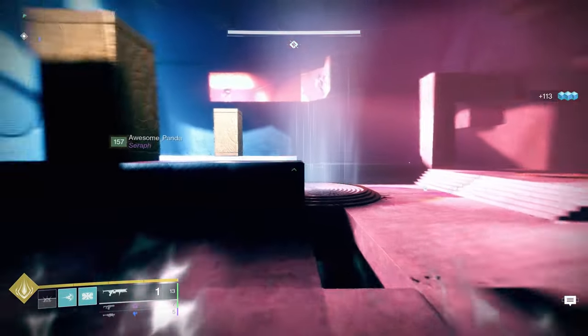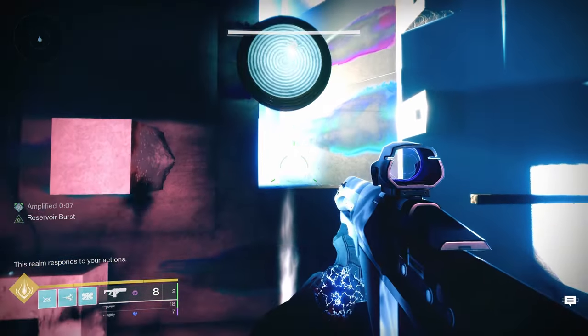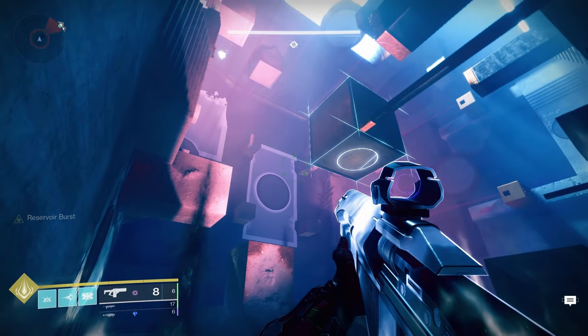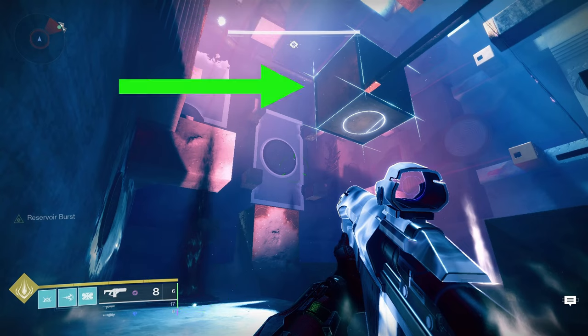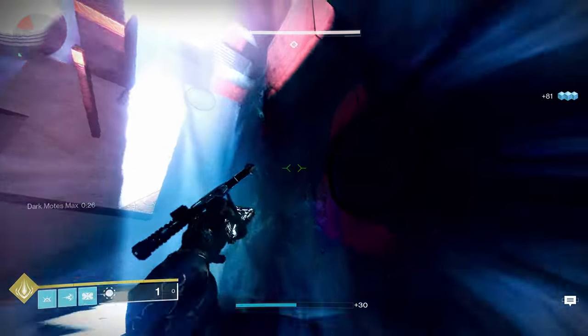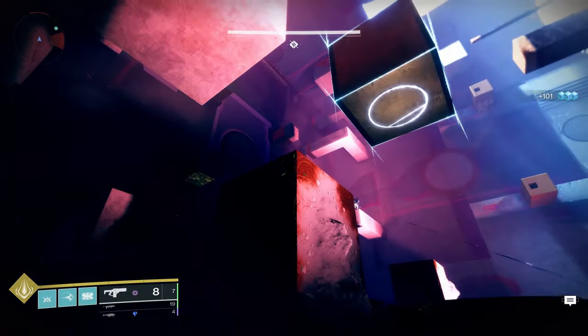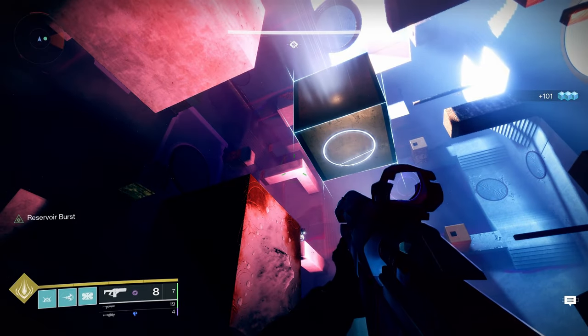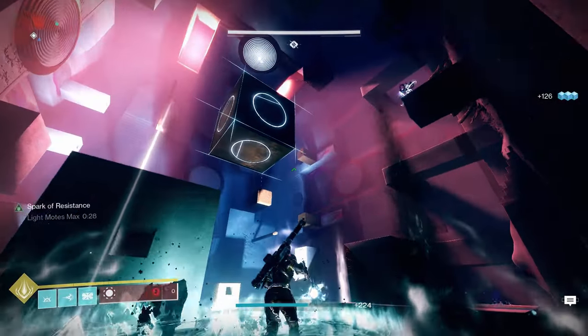Then jump onto the center platform and move on. You're actually in the same room, it's just rotated. Continue looking for Toland and which geyser he's marking. Toland is telling us which geyser to cleanse and therefore which motes to gather, and it also corresponds to the side of the cube marked by the arrow. By identifying the correct geyser, gathering the correct maximum motes, and going over to that correct geyser which has been marked by Toland and cleansing it, we are completing that side of the cube. Notice how this side of the cube glowed after we cleansed the geyser on the same side. All sides will eventually be filled in with that symbol — just follow Toland.